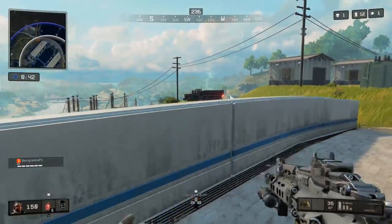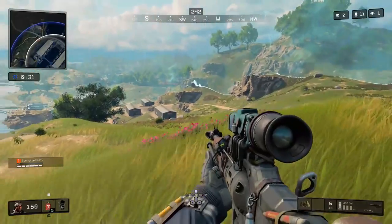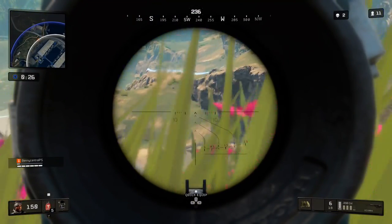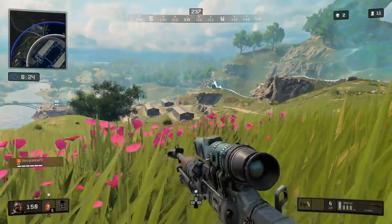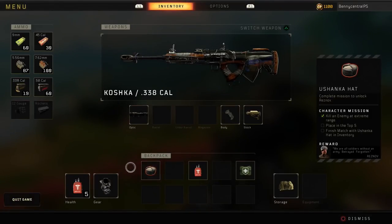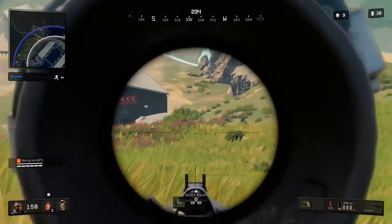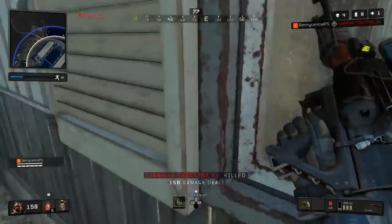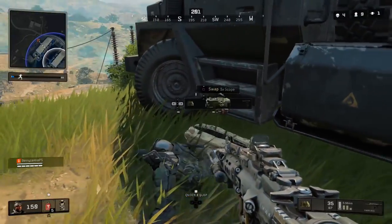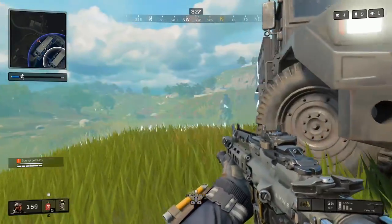Once you've picked up that extreme distance kill, you'll then need to finish in the top 2 in squads, top 3 in duos, or top 5 in solos, and finish the match with the Ushanka hat in your inventory. This skin is painful — I got the extreme distance kill and then died in 6th place to a War Machine. I feel like this is one of the hardest skins due to needing both a 200-meter kill and a high placement in the same match you get the hat.